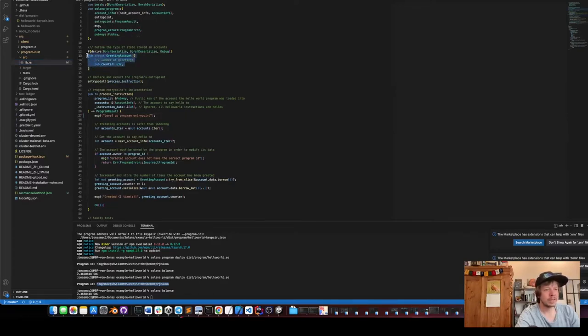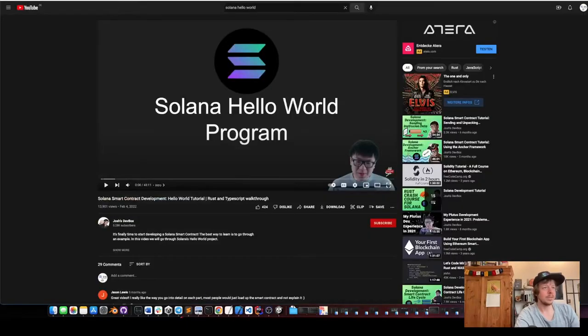The most important thing here is the greeting account, which has one unsigned integer in it — that's the counter; for us it will be the level. It's very important to know what this account has because the size of the account defines how much account creation will cost. That was the 0.00009 SOL, which is basically four bytes in Solana.